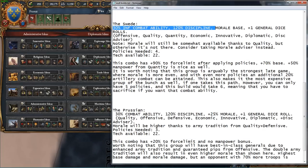Next build, we have what I call the Swede, because I could very much see Sweden taking this and doing quite well. Total bonuses: we have a 30% infantry combat ability base, 120% discipline, morale is just the base morale, and you get plus one to your general dice rolls from offensive. The idea groups for this one are going to be offensive, quality, quantity, economic, innovative, diplomatic, and the discipline advisor. It's worth noting that you still get some morale from quality ideas having a high army tradition, but otherwise you really need to be careful when fighting nations that have been stacking morale, because you might get stack wiped despite having really high discipline and combat ability.